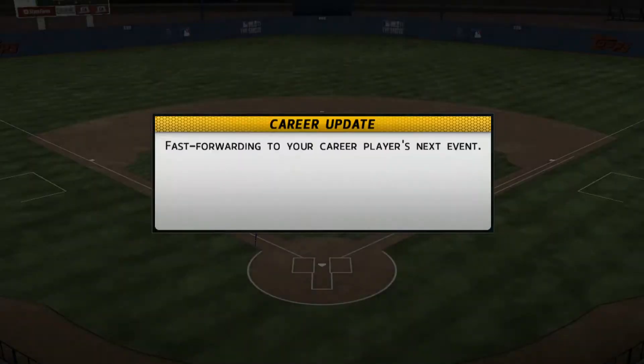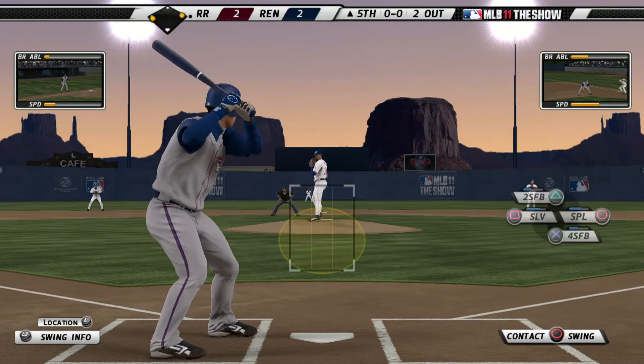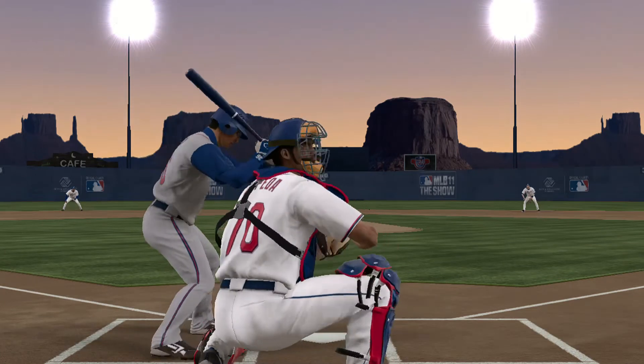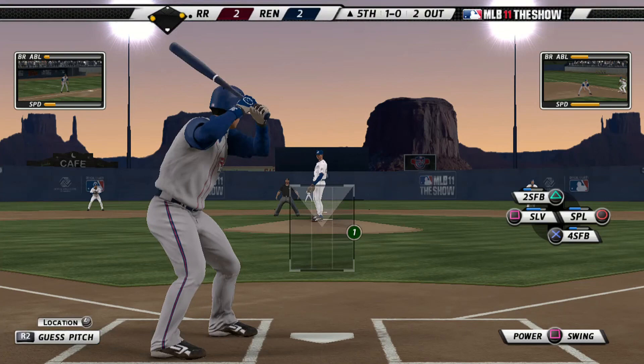That pitch is a nice weapon to have when you really need a strikeout. He missed that one by about a foot. J.J. Medina will dig in, one for two with a double in this one. A check swing — did he go around? No, says the first base umpire. It's ball one.